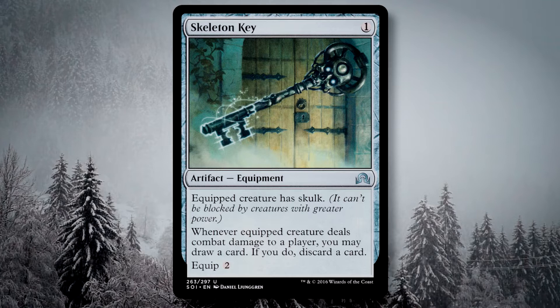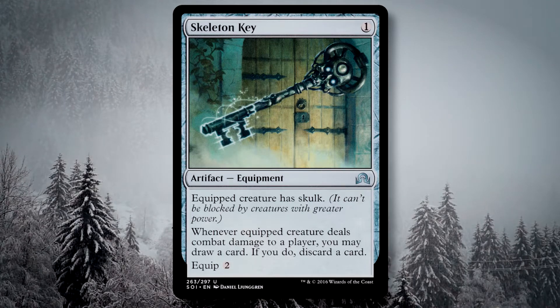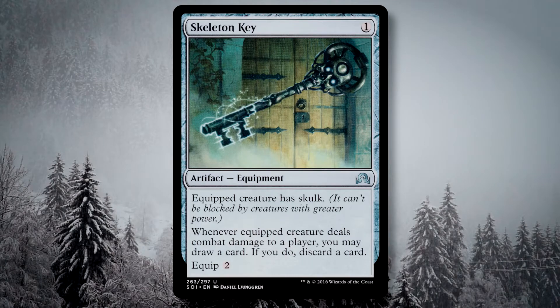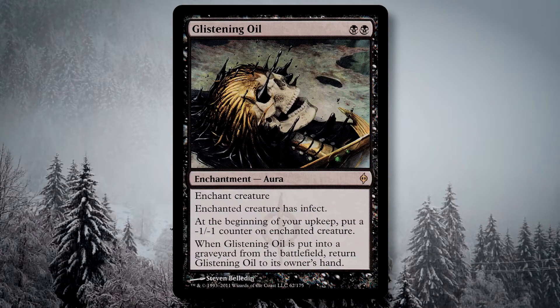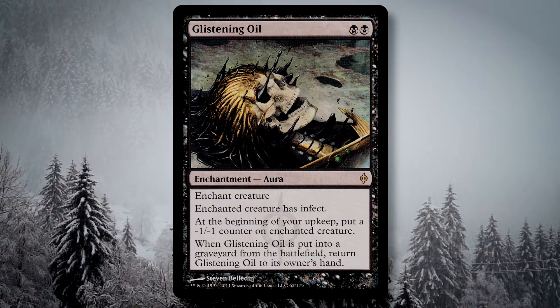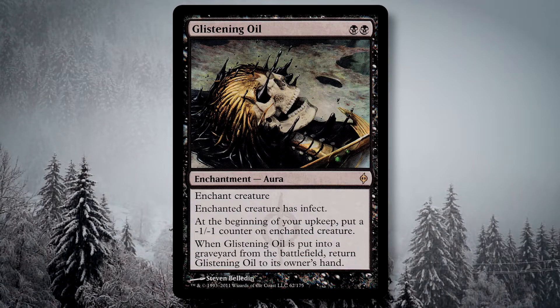Skeleton Key is the other non-Sol Ring artifact in this deck, and it's in the deck solely for Doran. The Skulk mechanic says that the creature with Skulk cannot be blocked by anything with greater power. Technically, Doran does have zero power, and so with the Skeleton Key on him, Doran at his base power and toughness is entirely unblockable.